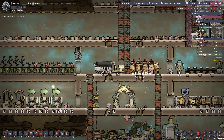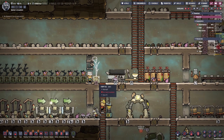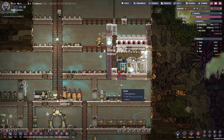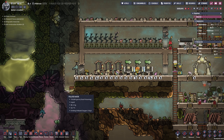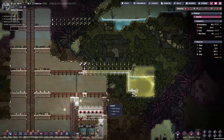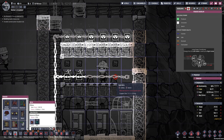It looks like we also got access to our first thimble reed seed. What I want to do is build another farm tile, and I'm purposely only going to go with one single farm tile — this should be enough to supply our Atmosuit construction for the foreseeable future, especially since we planned it early and it's still going to take a couple of cycles to get to the Atmosuit stage. In order to irrigate the thimble reeds, we have to give them polluted water. I'm going to add another pitcher pump here so we at least have the option to irrigate the plant. Let me move everything one block more to the top so duplicants can easily access it.